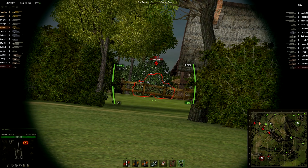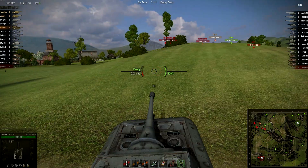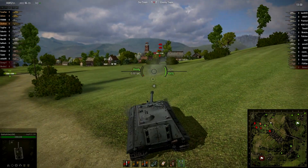In World of Tanks, the Jagdpanzer E100 is king of the alpha damage tanks. Its 170mm gun is capable of knocking out almost any tank in the game in just two shots. The cost of having high alpha damage, though, is long reload times, and it takes approximately 22 seconds to reload the gun.